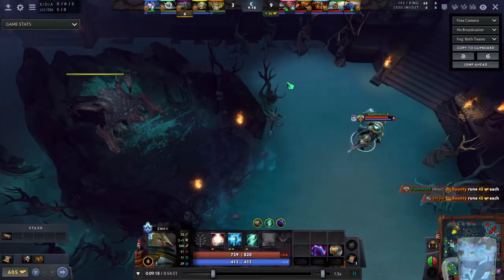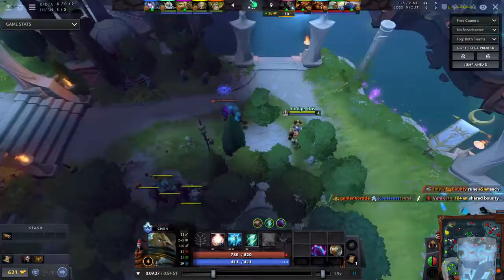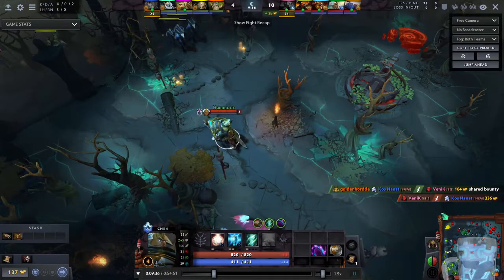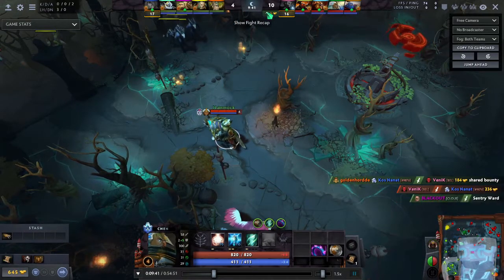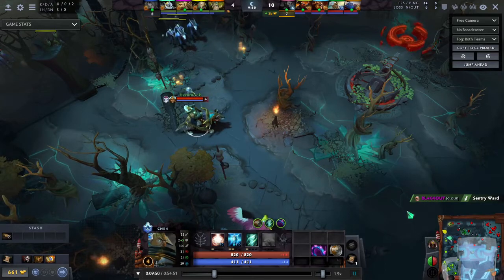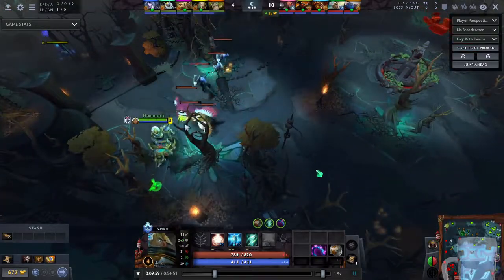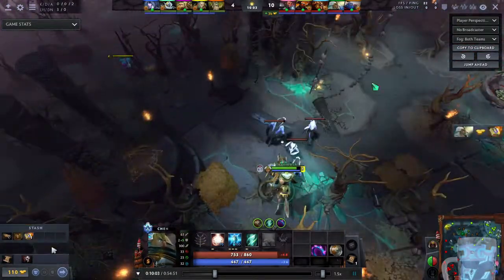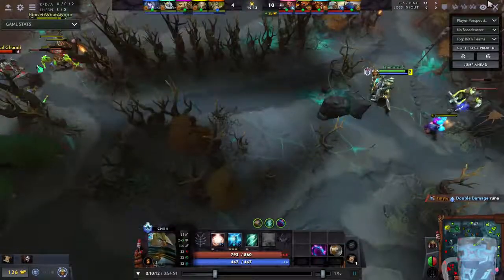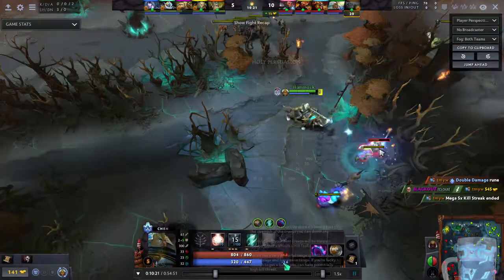I'm just positioning myself — fun's over, everyone's going back to farming. I'm going to go stack some camps. I'm just waiting around here to try and get this double stack. It's also coming up to 10 minutes, so I want to get my tome. I'm pretty sure I'm going to level up here. That's a really good stack — you get that, then you run down there and you can double stack these. Very good. I'm trying to get my Vlads, but I don't earn a lot of gold because I'm not super actively near the fights. I'm just like, man, I got to pull, I got to stack.